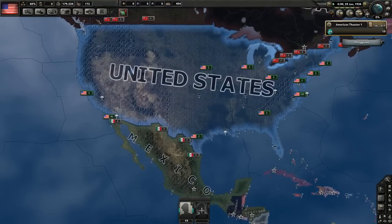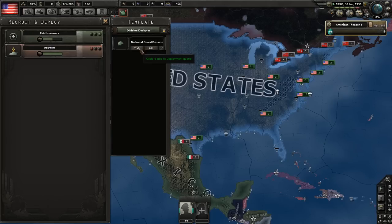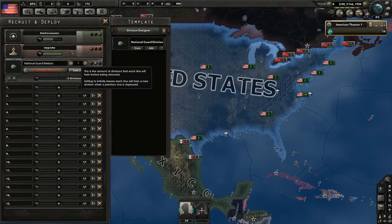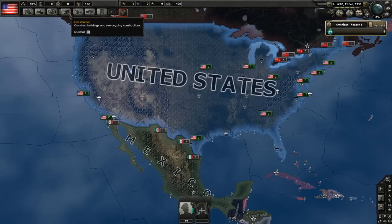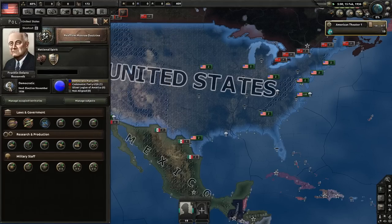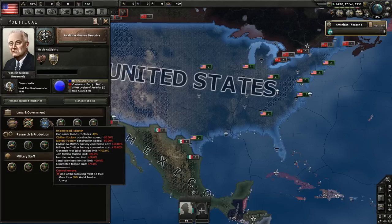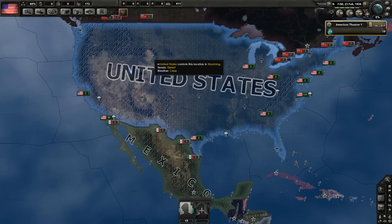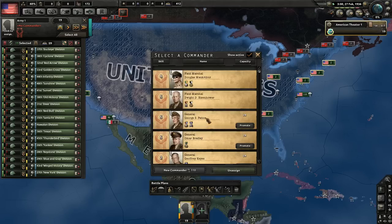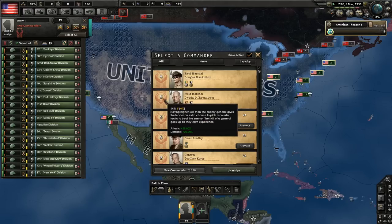Let's get some troops going. We are missing some equipment but it will be delivered to reinforcements — it doesn't really matter, because once we're out of Undisturbed Isolation we will have a huge economy that will make up for all the lost time. As your commander-in-chief I would recommend Eisenhower, because he has two amazing traits: he's a field marshal and starts with a skill of five.